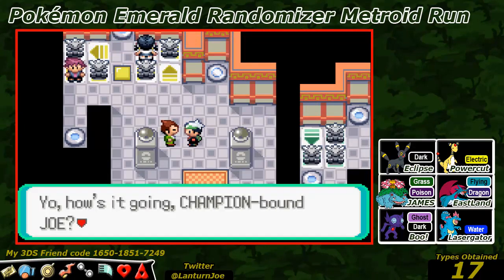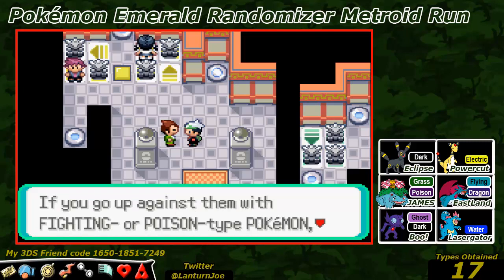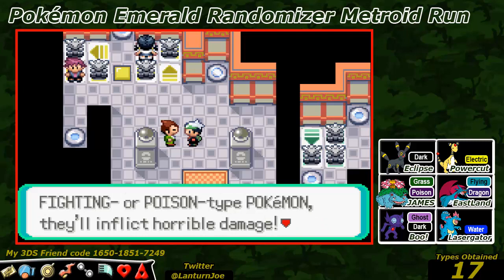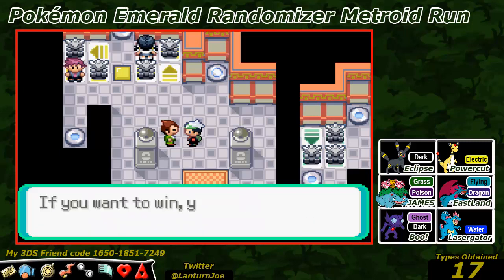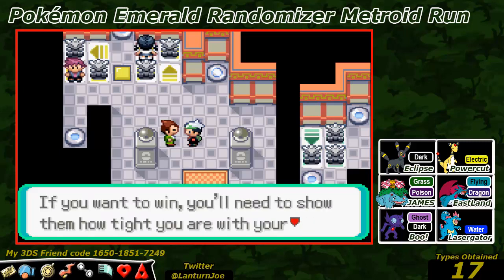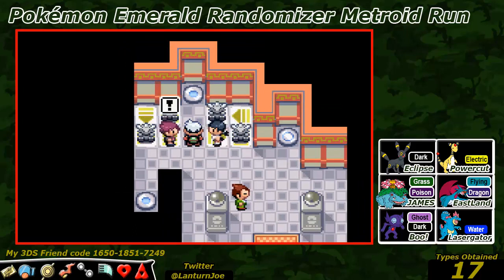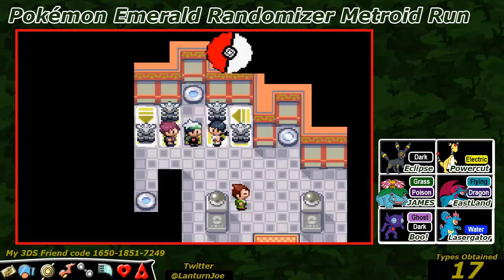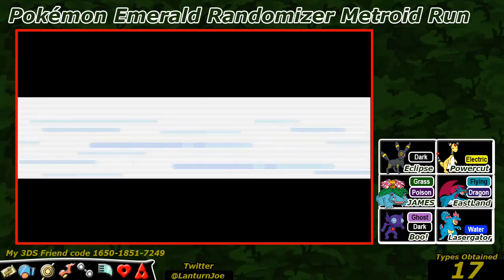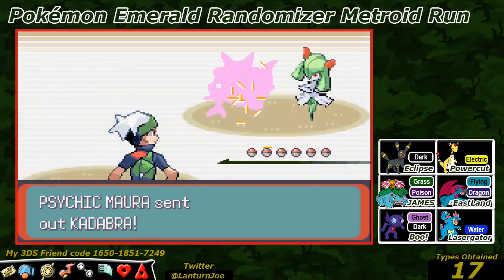The gym leaders here use Psychic type Pokemon. If you're planning to go up against them with Fighting or Poison type Pokemon you're in for horrible damage. They'll come at you with outstanding combination attacks. So this is the Mossdeep City doubles battle gym - it's actually going to be quite interesting because we haven't really done doubles battles the entire game. I don't really know what we can do against doubles battle teams.